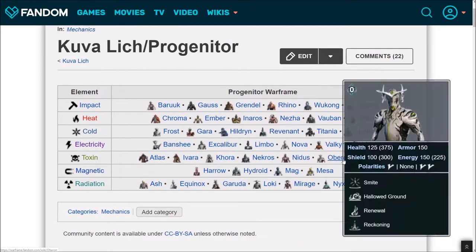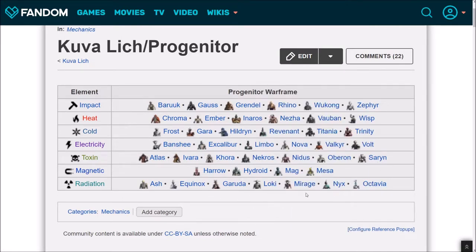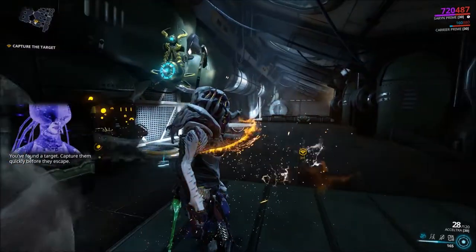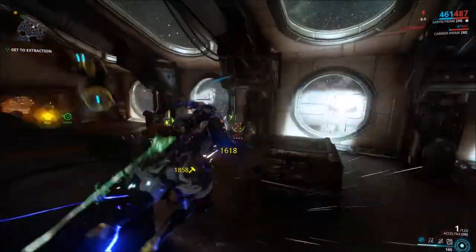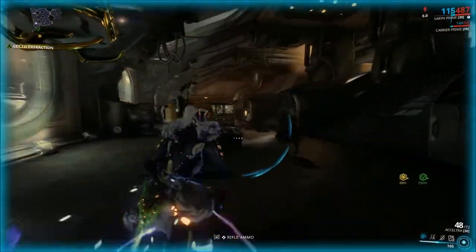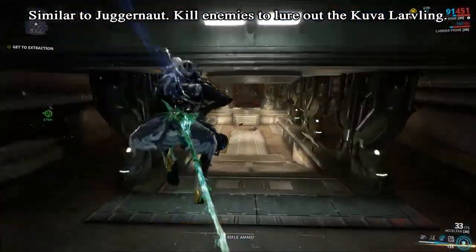If you're looking for a toxin Kuva weapon, then you'd want to use Atlas, Ivara, Khora, Saryn, etc. Complete the capture objective as usual, after which you'll see flashing yellow lights indicating the presence of a Kuva Larveling. This flashing initiates a hidden timer to make the Larveling appear, similar to how a Juggernaut appears.